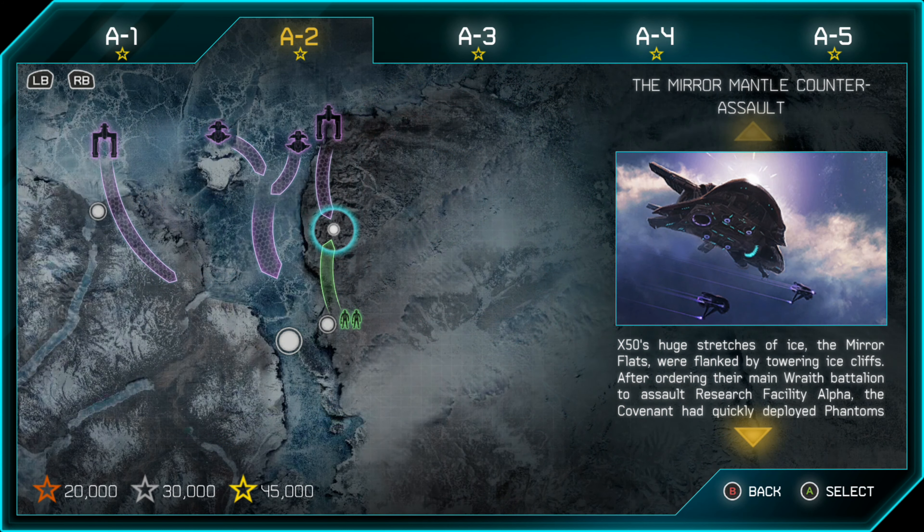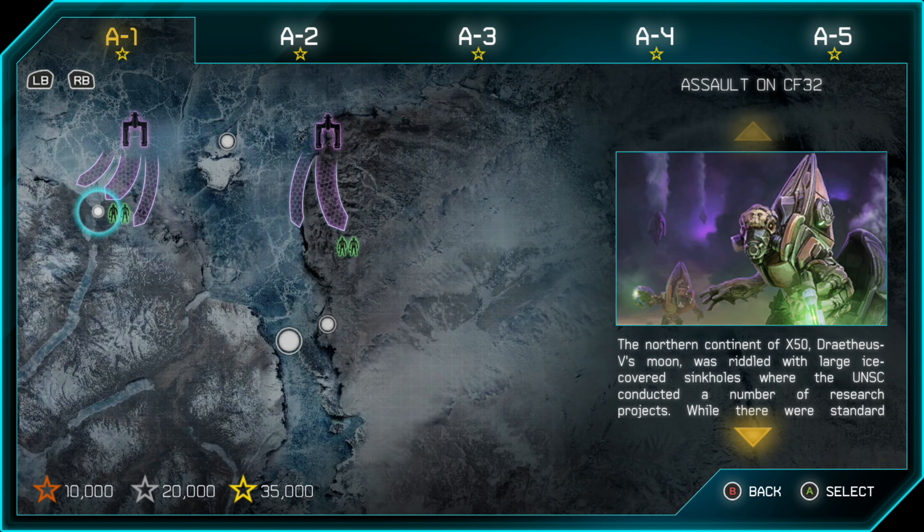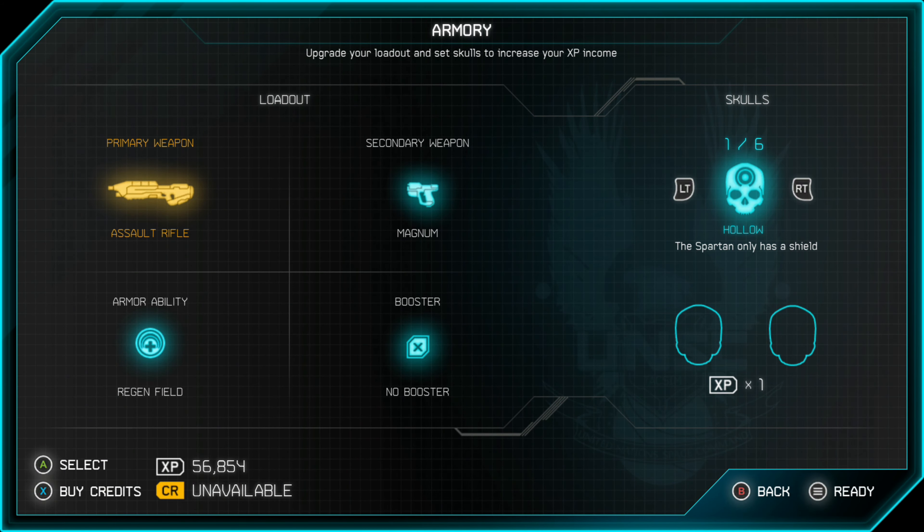This is one of the easier missions — you should be able to crack the 35,000 threshold, or whatever the threshold is for your version. If you're still having trouble, when you try again you'll come to the armory before you start the mission. You can change your primary or secondary weapon, your armor ability, and your booster. By default the booster is nothing, but you can add a damage or score booster — both really help. The score booster increases the base score for all enemies killed, while the damage booster increases your damage output, making it easier to maintain sprees and multi-kills and finish missions faster.